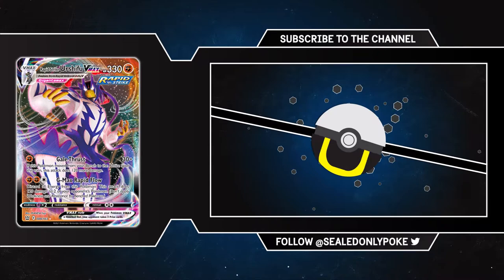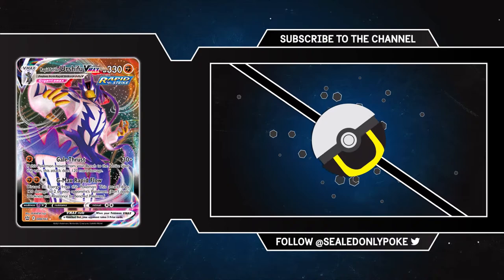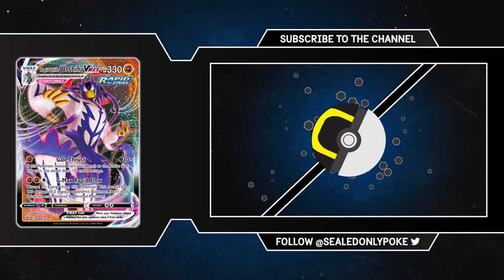And of course, GMAX Rapid Flow for 300 to a benched Dedenne GX is a kind reminder of why you generally do not apply weakness to bench sniping. Wide Lens was designed at a time when you were doing 30 to the bench, generally speaking. And on that power crept note, that'll wrap it up for this Deck Boss Mini Arc.